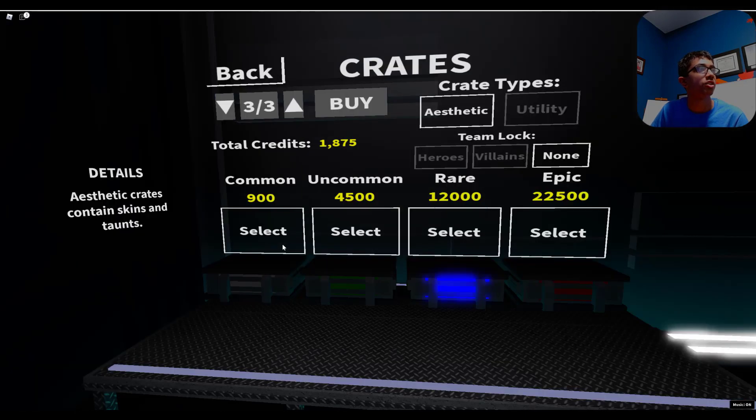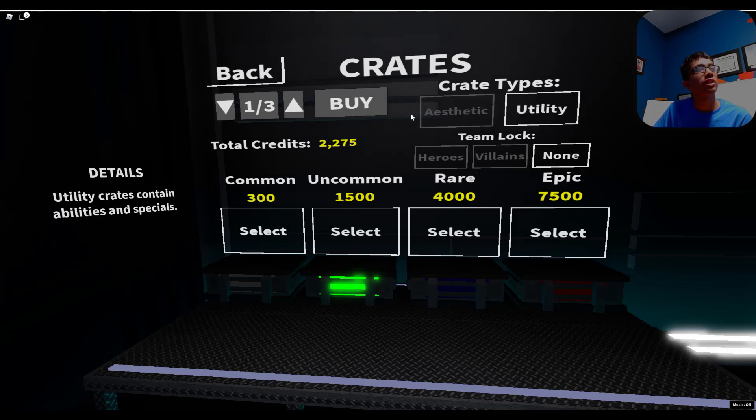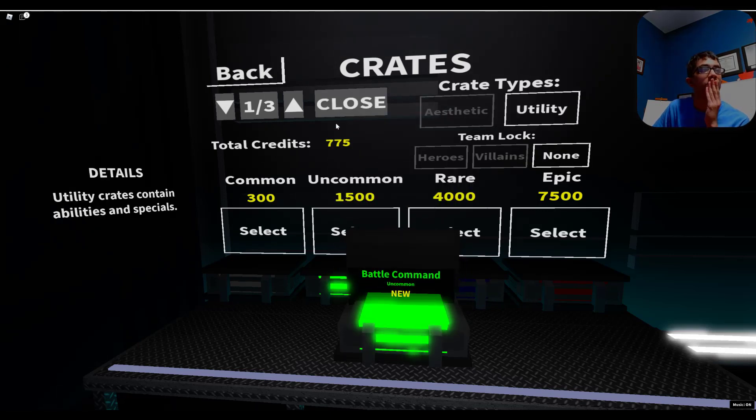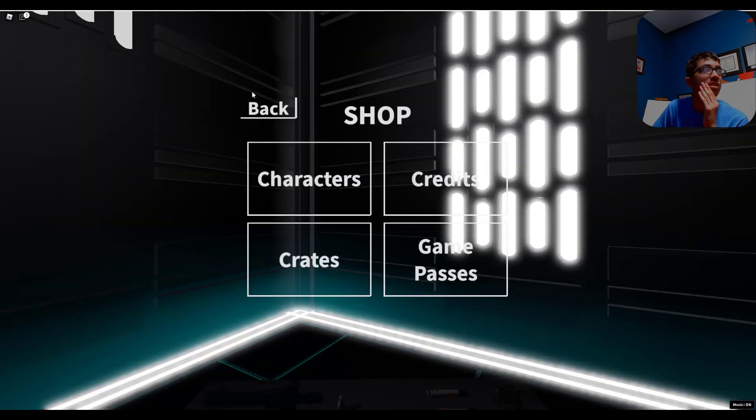Let's see how many credits we have — 2,000. I'm going to scroll down. I'm trying to get a utility crate now since I don't know how many have abilities or specials. It's not an ability though.